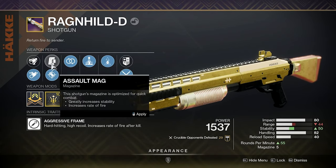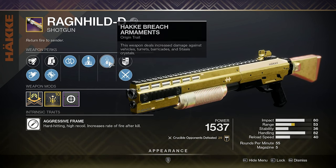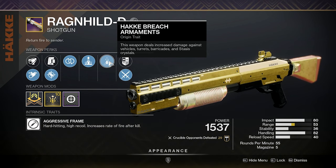It has barrel shroud, full choke, assault mag, accurized rounds, perpetual motion, elemental capacitor, and then the Hake breach armaments. This weapon deals increased damage against vehicles, turrets, and barricades.